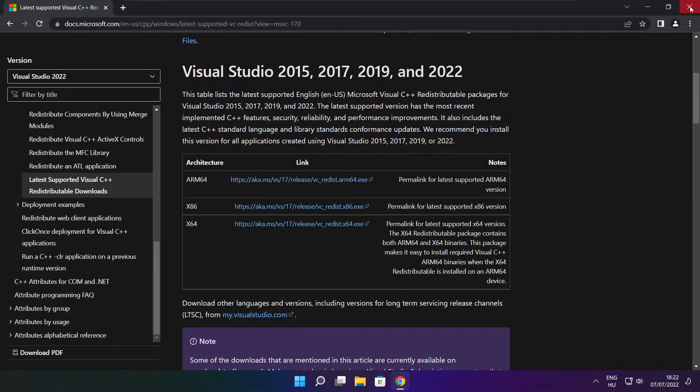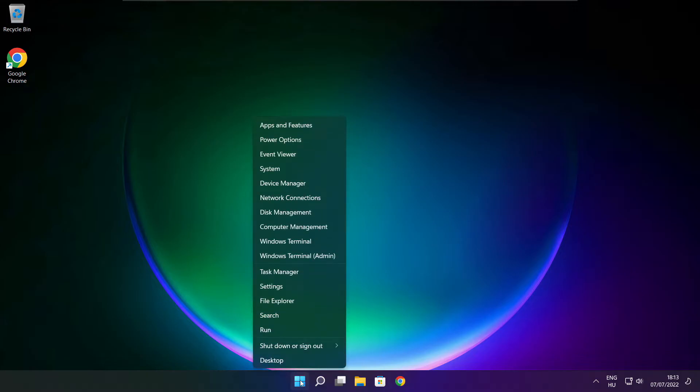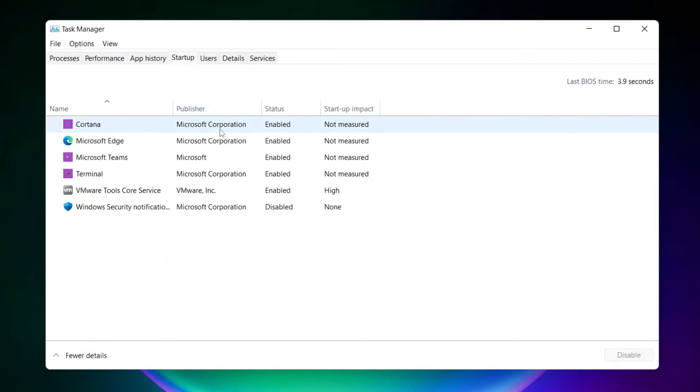Close internet browser. Right-click Start Menu, open Task Manager, click Startup, disable unused applications.